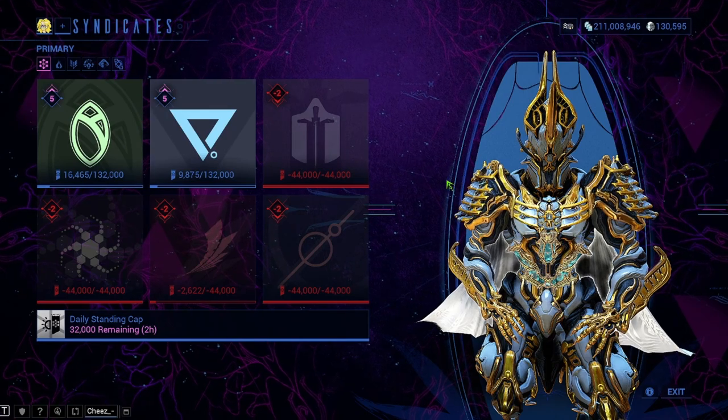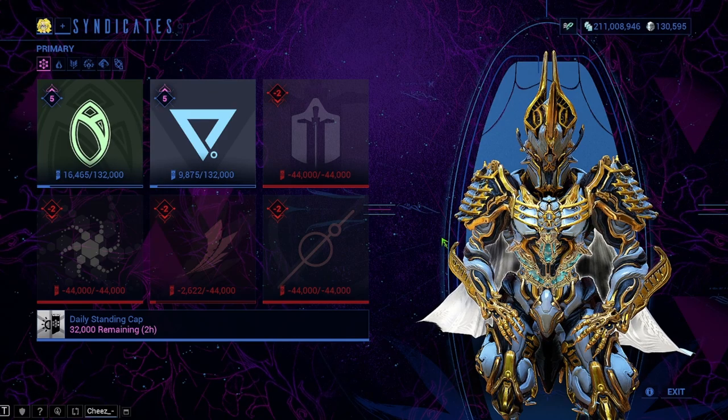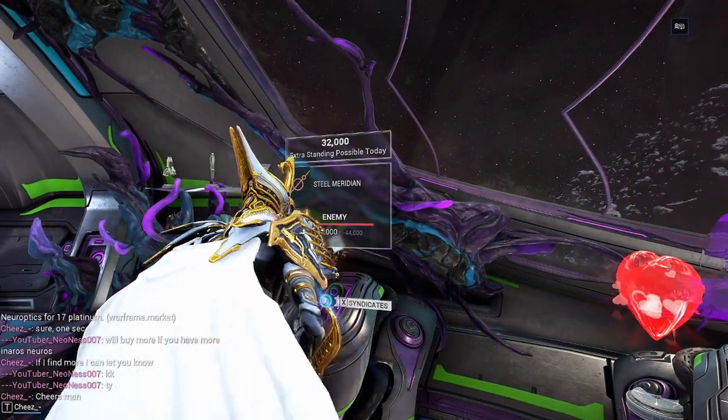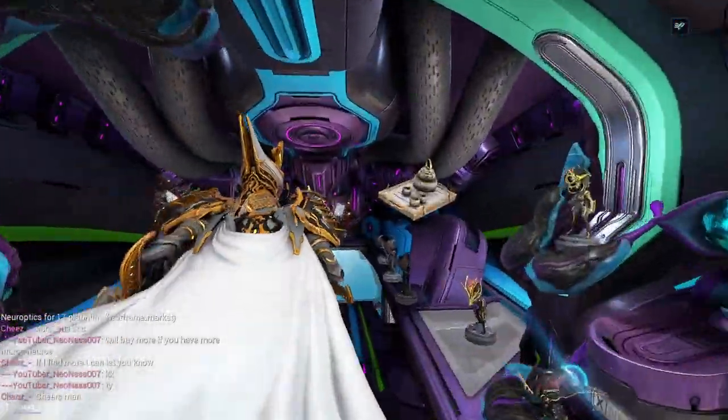You can also get relic packs from Teshin in the relay. I believe Simaris might have it too, and the Arbiters of Hexus — that would be Vitus Essence. There are so many various things you can do in this game to accumulate relics, not just by running the missions for relics, but as extra rewards as well.